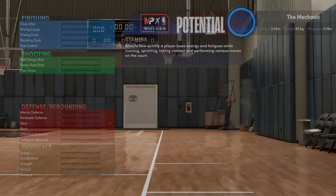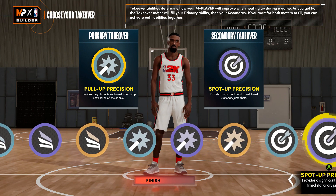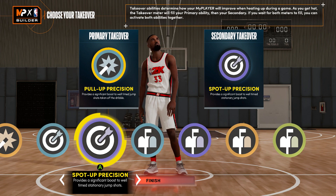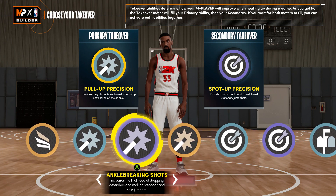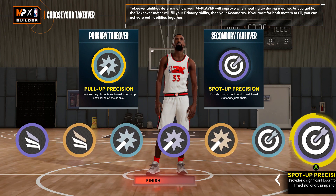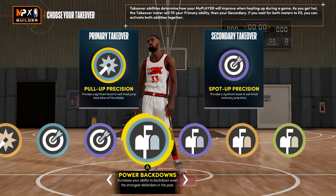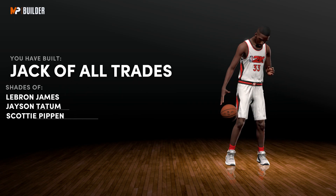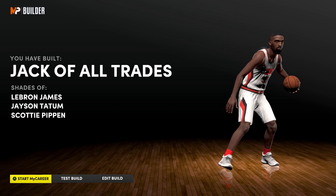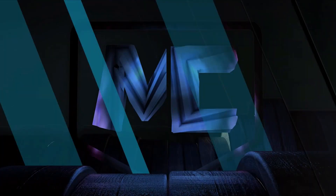I went with Shot Creator and Spot-Up Precision takeover. You're also able to get Slasher, Sharp Shooting, and Pulse Scoring takeover on this build. Keep in mind if you take the block all the way up and then the rebound it'll probably give you a different name and replace Shot Creator takeover with Rim Protector takeover. The build finishes as Jack of All Trades — shades of LeBron, Jason Tatum, and Scotty Pippen. It doesn't say Larry Bird, but the shades look pretty good. Let's go ahead and test the build and put some badges on.